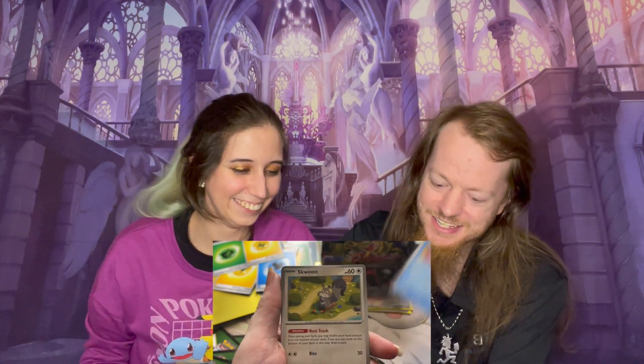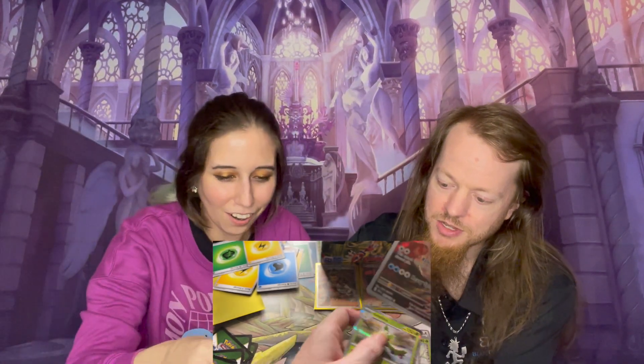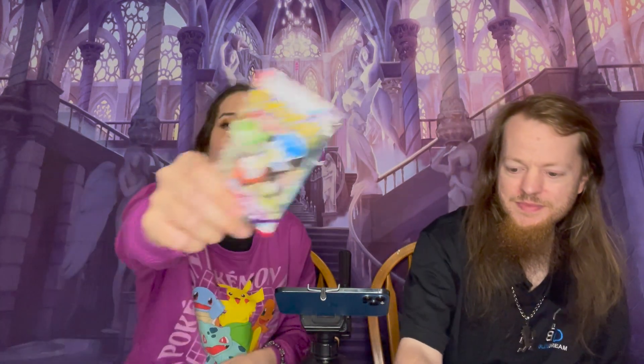Electric. Fire. I got it right! Quaquaval, Scovillain, Charcadet, LeChonk, Defiance Band, Tatsugiri, Nest Ball, Reverse Holo Spider. We got the big Dondozo and Arboliva! Oh my God, we got big Dondozo! Nice! The good pulls, Clay. Well, they have to start sometime — I picked the wrong side of the box.